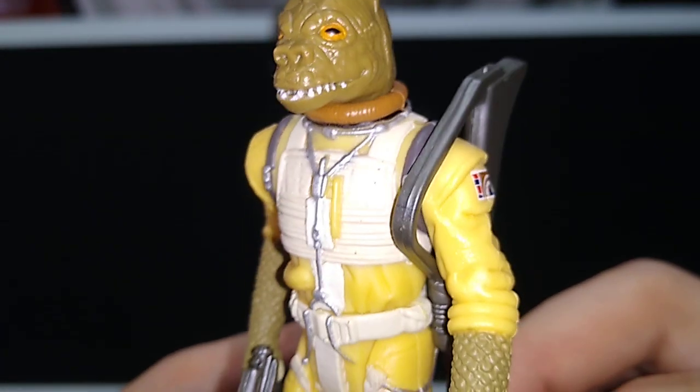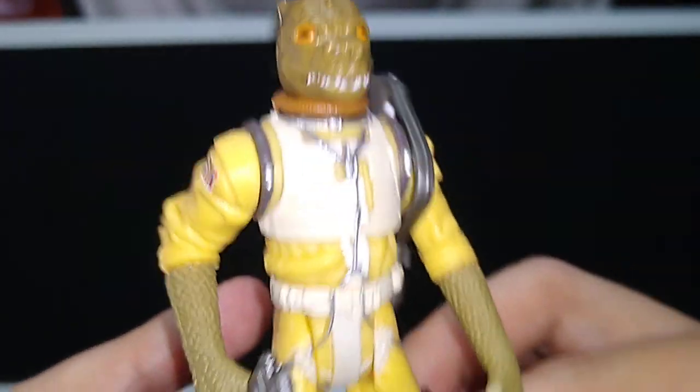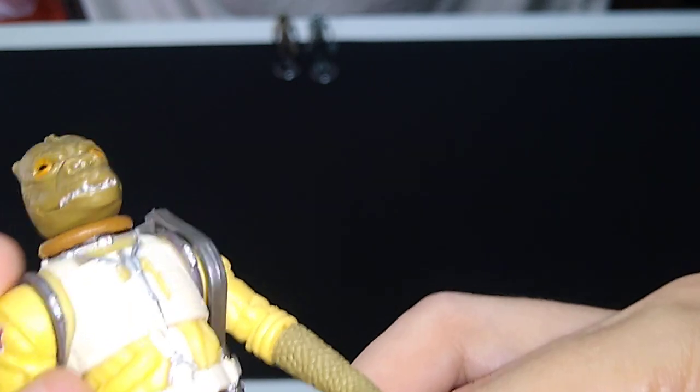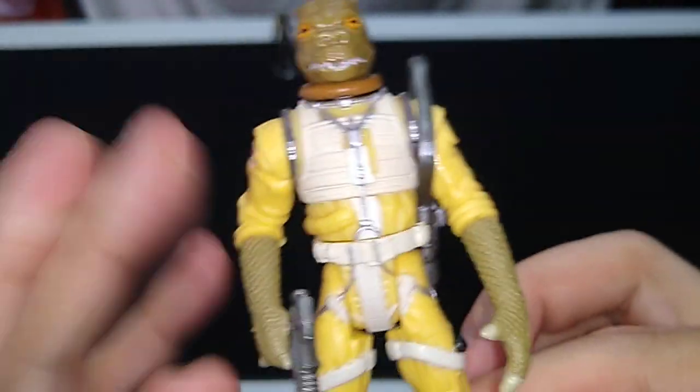Good paint applications, good sculpting. Now, does this look just like Bossk the Trandoshan from the films? Well, the arms certainly do. They did a good job with the arms and the three-fingered claws there. They even figured out a way to allow him to grip his blaster — that's excellent engineering right there.